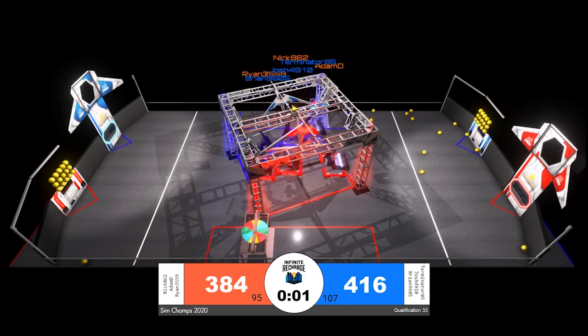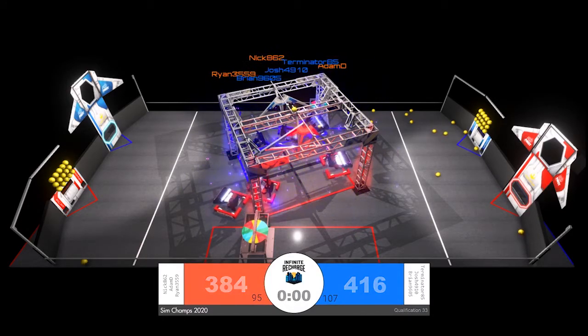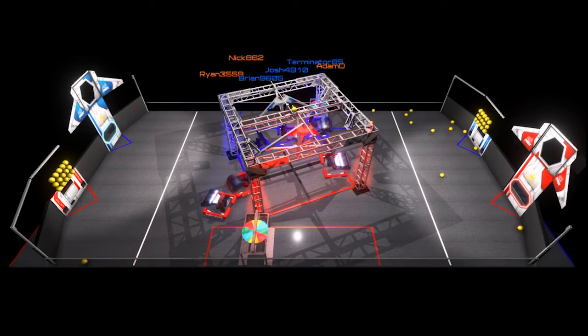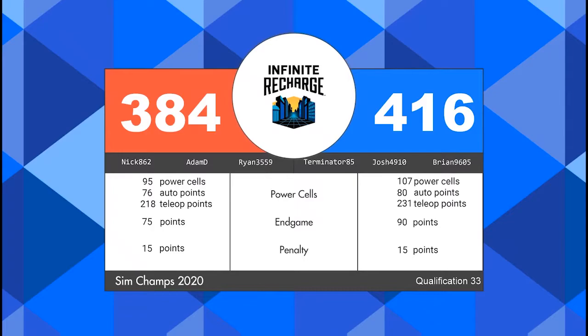In the final three, two, one — that will be the end of qualification match number 33 of the 45 we will be playing here tonight. Score breakdown for that match: a blue alliance victory, 416 to 384. Blue alliance goes home with all four ranking points. Red alliance is not going home empty-handed — they scored 95 power cells and 75 points in end game, earning two ranking points of their own.